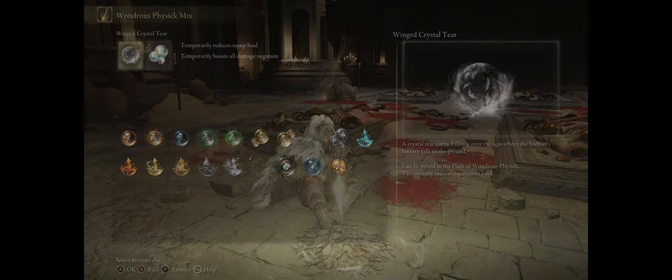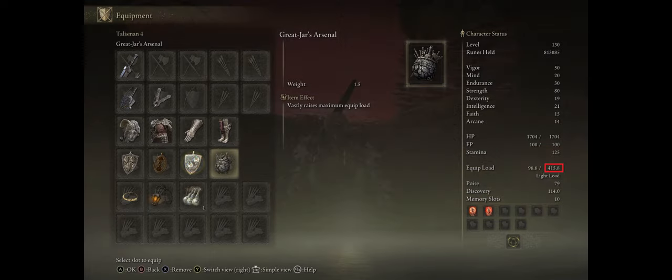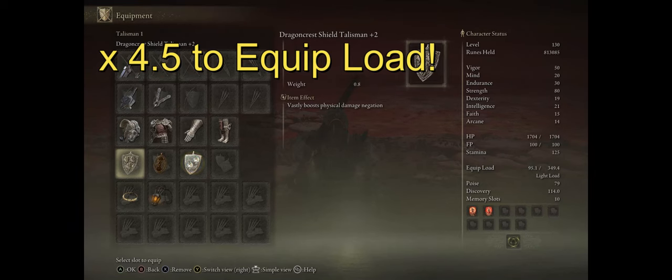I know it says 'temporarily reduces' here, but in reality it adds a massive amount of equipment load capacity to your character — that's the value to the right. Here's how it works: it pretty much multiplies your current equipment load capacity — I have 77 here — by a massive four and a half times. So we go from 77 to 349. Talk about an overpowered effect.